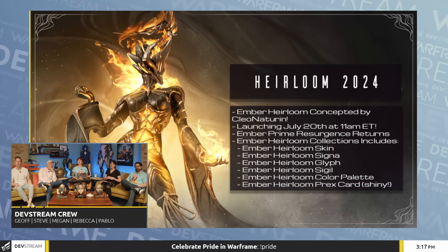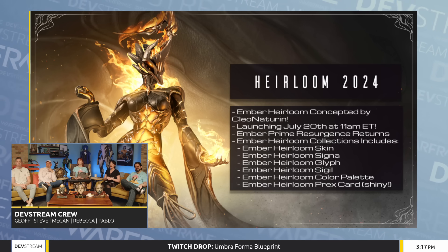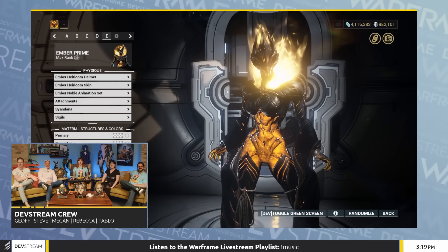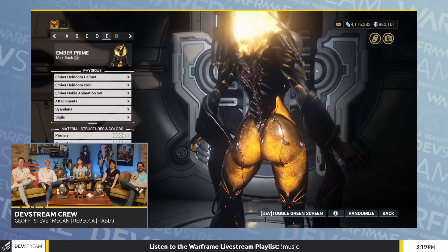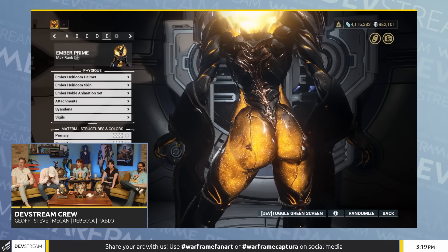For the first heirloom launch of this year, it is launching at TennoCon — you'll be able to get the Ember Heirloom. It's launching the day of the show. This Ember Heirloom will be offered in two ways: a paid pack at $24.99 USD to get everything, or you can get it for platinum in the market which will stay forever. Look at that molten effect — I am so impressed with this.